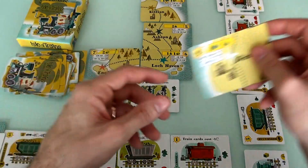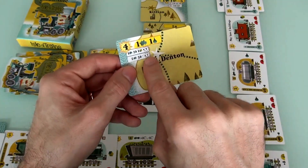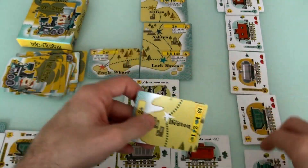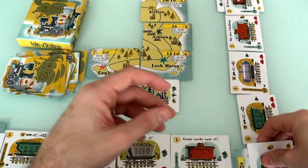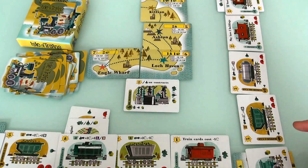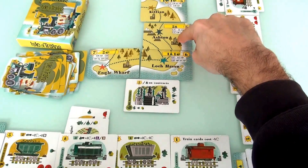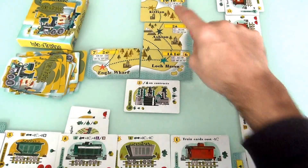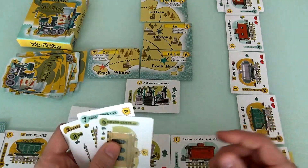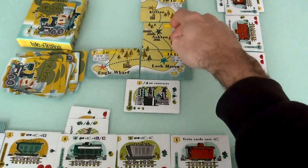And so it was the worst one — plus 7 instead of plus 9. But that means Jen has just locked in 11 points on her contract. Now she can go for one of these contracts as well. And the interesting thing is, Jen knows I want Ashton because I tipped my hand. And Jen might try to get that first.